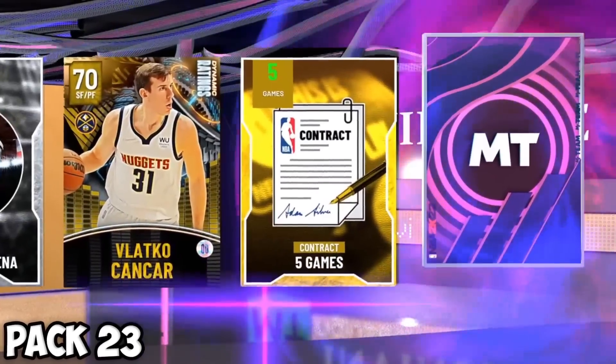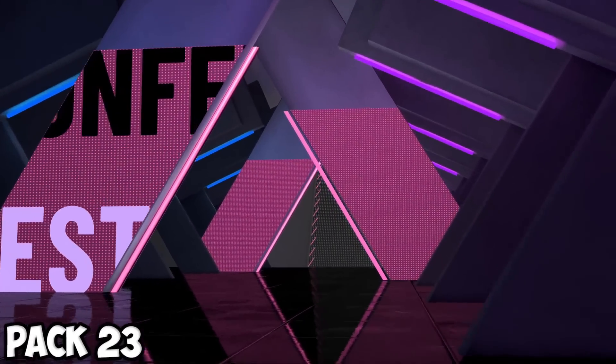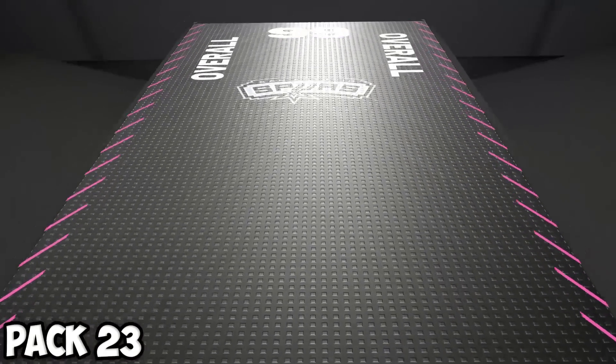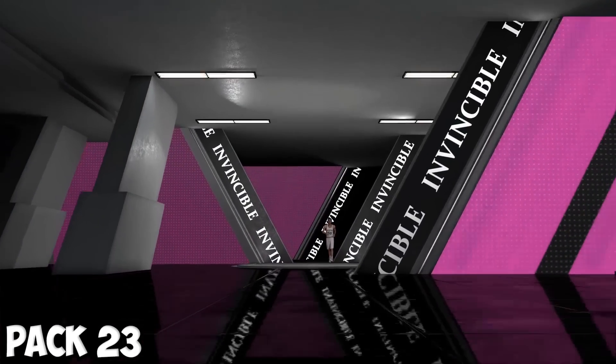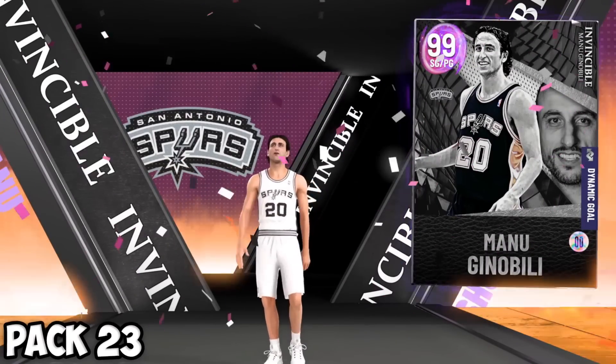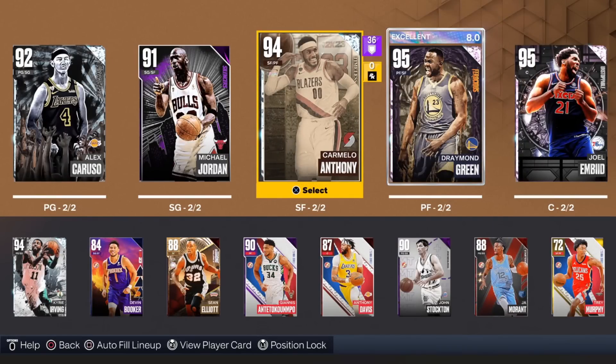I found enough MT to do one more pack — risked it because I wanted to end on a dark matter, and we do get a dark matter. Western shooting guard — don't be Kobe. Another San Antonio Spur — probably Manu Ginobili. I'm not even sure if he has a 2K23 card, but at least we get to add him to the potential roster. We officially transfer the squad.